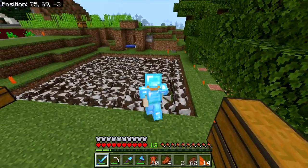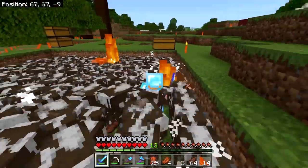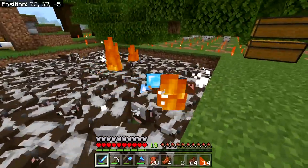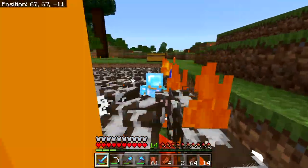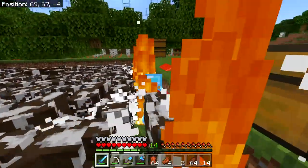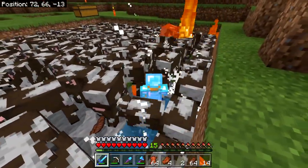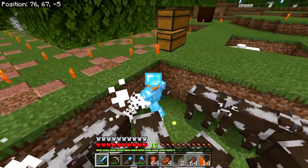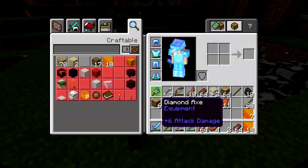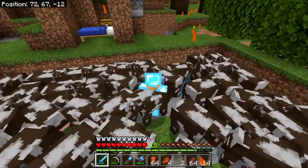Did I finish my thought? It was either build a wall in the village — and I'm not totally sure what material to use — or go traveling to see if I can find a jungle for some jungle stuff, or acacia. Is my inventory full? No, not quite. What is that — oh, that's a horse.